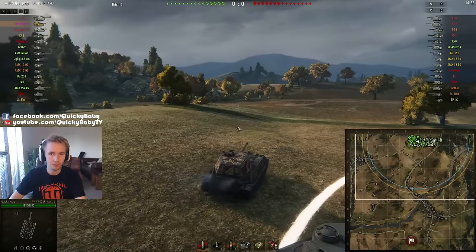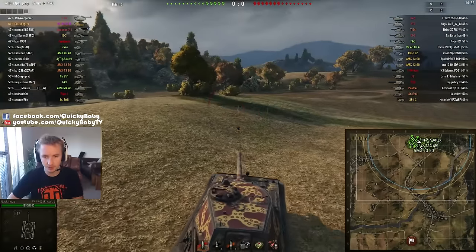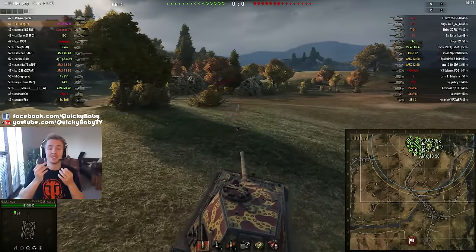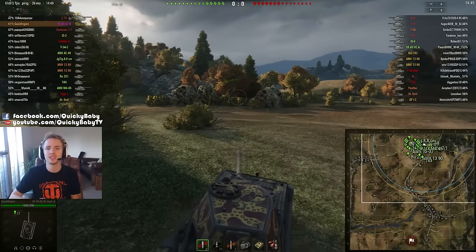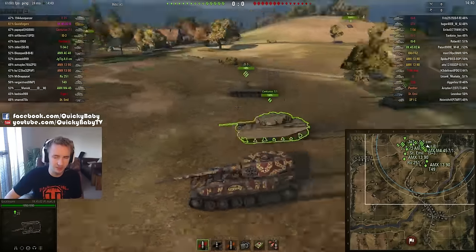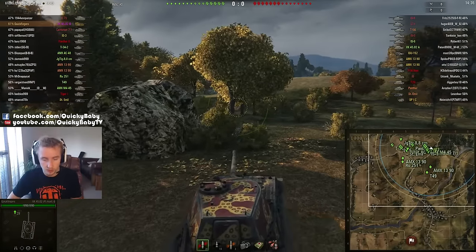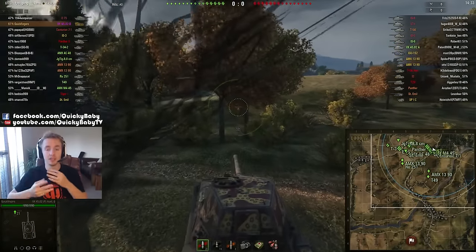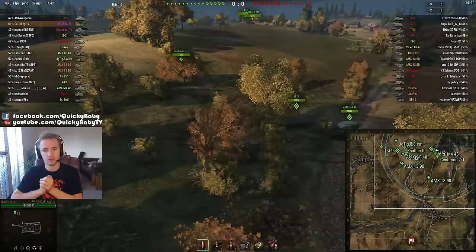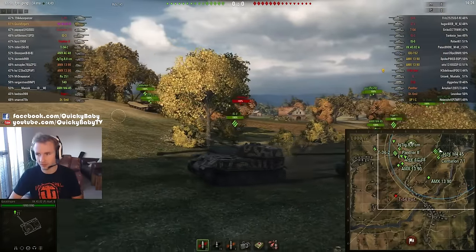Hey guys, it's Quickie Baby and welcome back to World of Tanks. This time I'm trying to do one of the most tricky heavy tank missions in the game. This is Heavy Tank 12, which is called Sturdy Armor. It requires you to block a lot of damage and also deal a reasonable amount of damage. I'm doing it for the fourth set for the Object 260, but I'm also going to give you guys tips about how you can do it for your T-28 heavy tank concept and also for your T-55A.